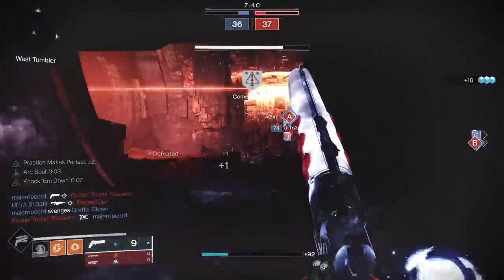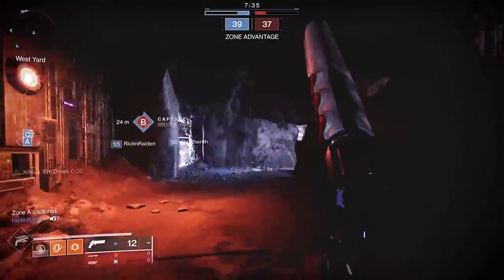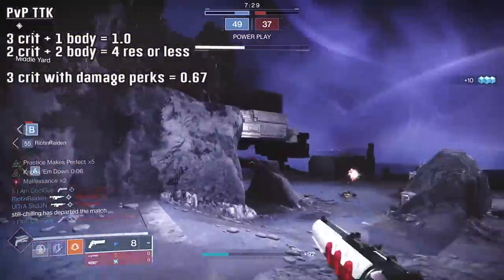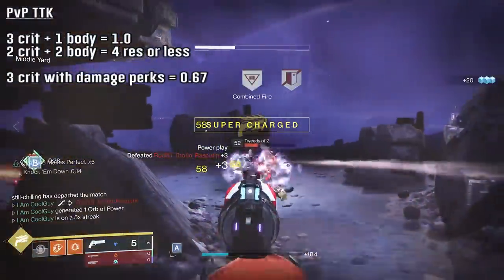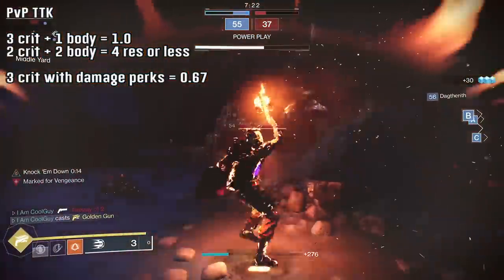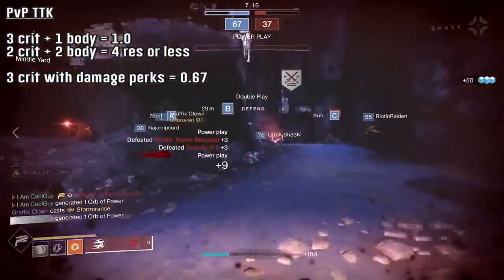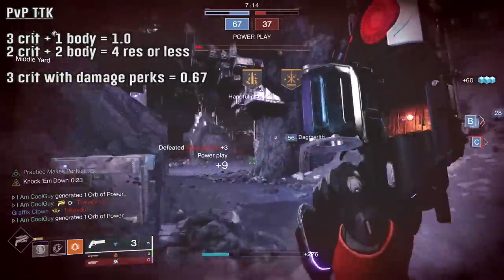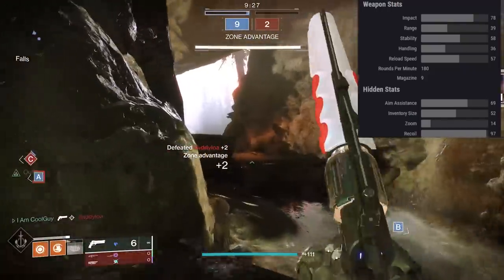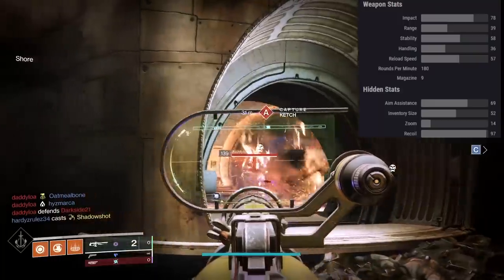As far as 180s go, they share the same downsides and upsides: poor handling, poor range, decent stability, high ammo count, easy to use, near perfect recoil, and near perfect accuracy. In the crucible the TTK is a super relaxed 3-head 1-body for a 1-second overall time to kill. You can get a 2-head 2-body if the enemy is 4 resilience or less. The recoil direction sits at 97 — nearly vertical — and the frame fires quickly with high accuracy.